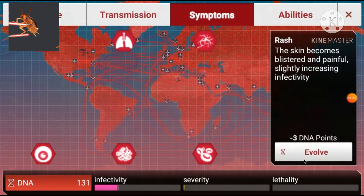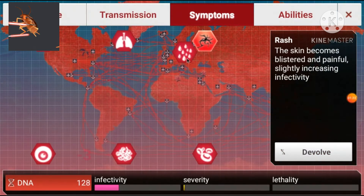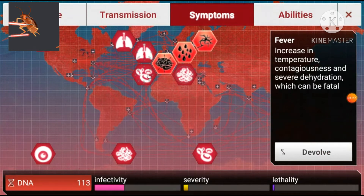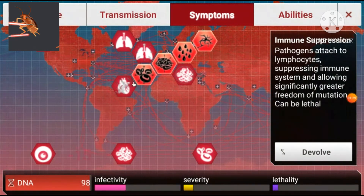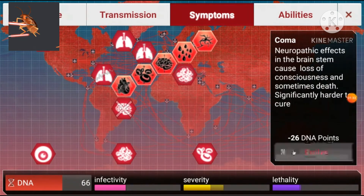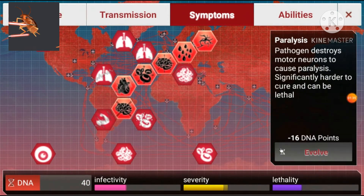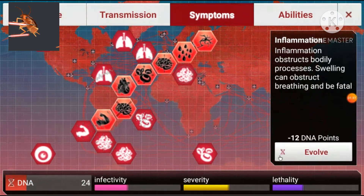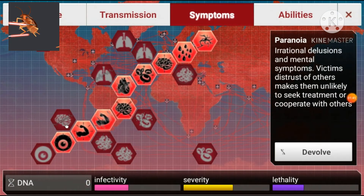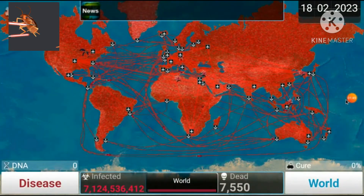For bacteria, you want to go for rash and everything in that line. You're going to get noticed immediately, but with leftover DNA points you're going to be able to use genetic reshuffles and hardenings to slow down the cure and basically kill all of humanity.